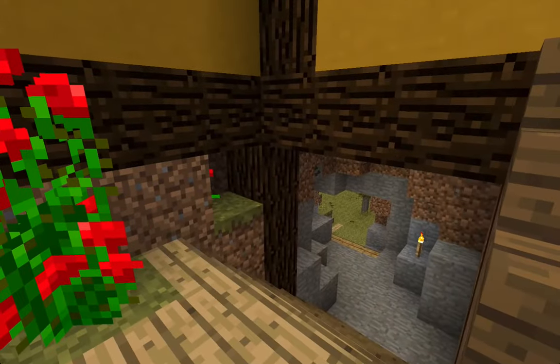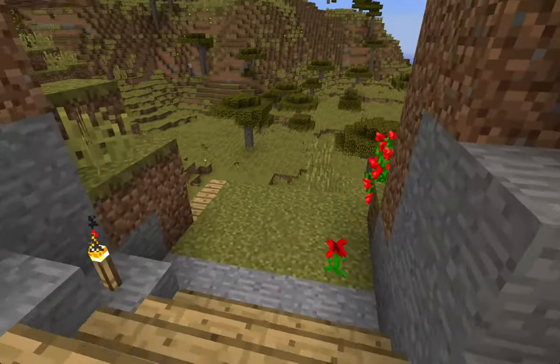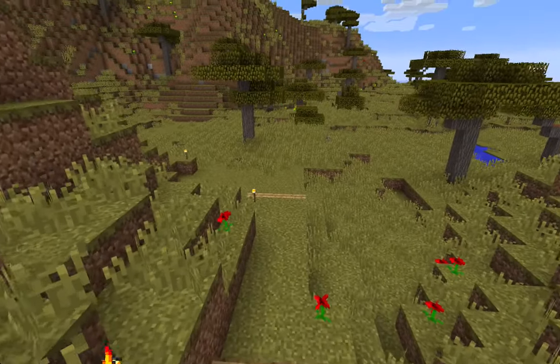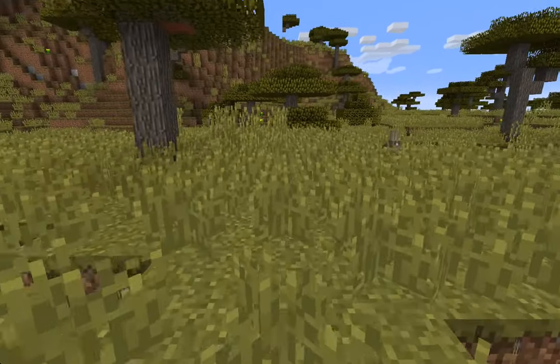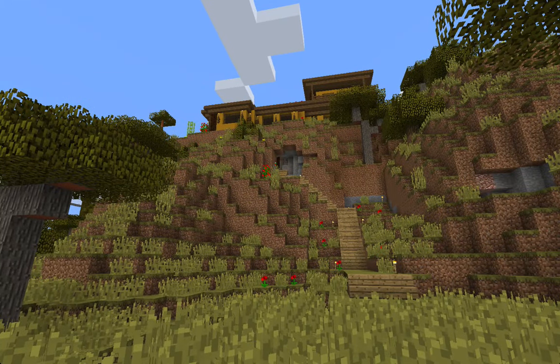Let's go through down the back. I have completed the staircase down here and found some absolutely massive caves. Looking at it from the other side — hello rabbit, can I come and stand next to you? There we are, it's looking pretty good.